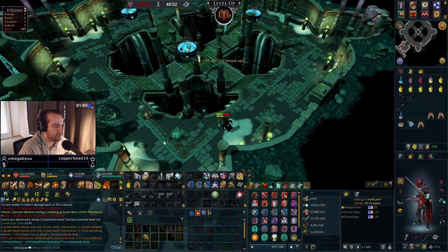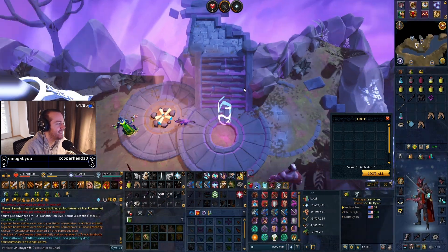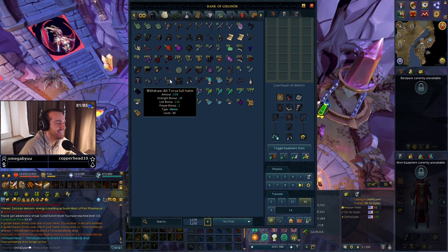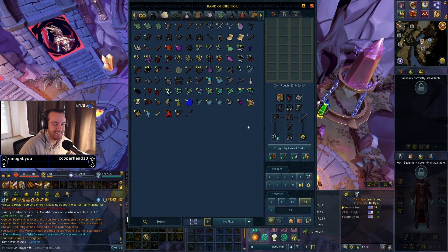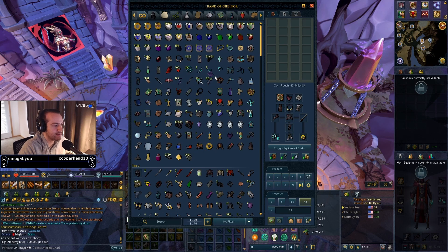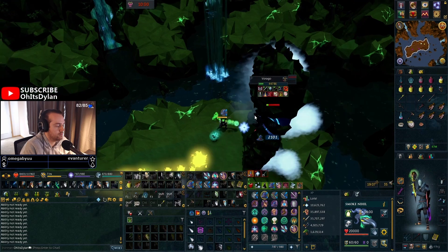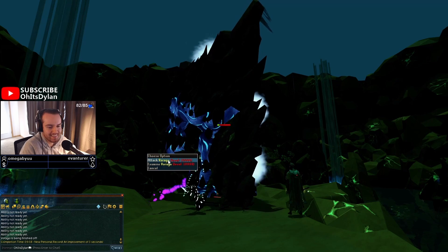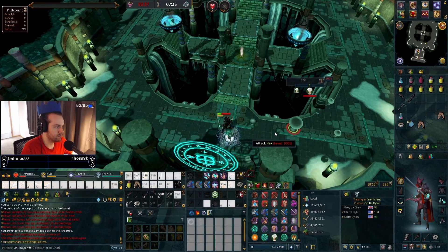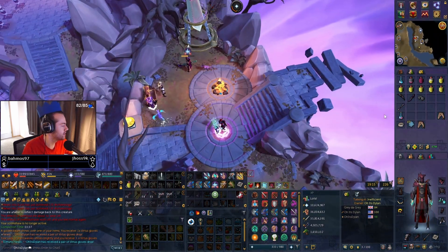Gotta get a drop here right — 116 HP into body. No way — Dream Masterwork done?! Are you kidding me? Well, I need to do Rots, but holy shit. I didn't think I was gonna get a drop — what the heck! Vertus gloves — that's a duplicate I think, yeah. Well, it's something.